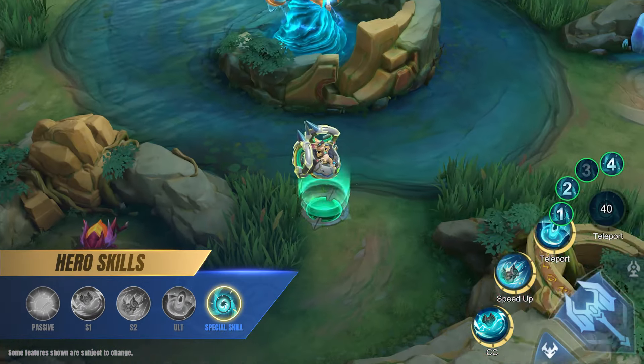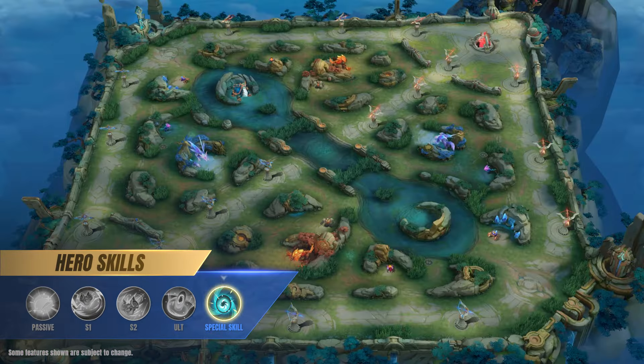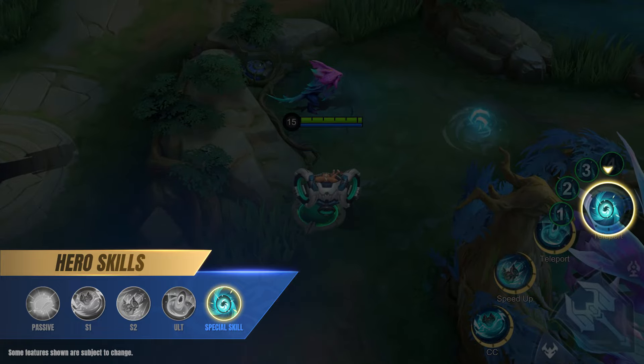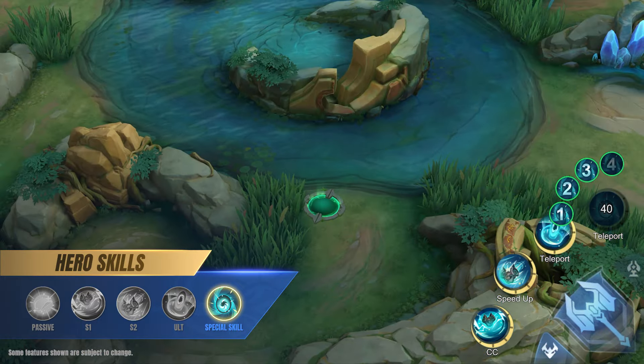Special: Why Walk? Why walk when you can teleport? Chip can access four pre-placed teleport beacons around the map. Standing on a beacon will activate the special skill, which allows him to teleport to any other beacon.